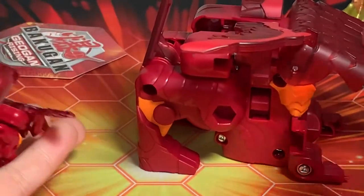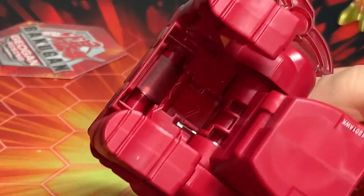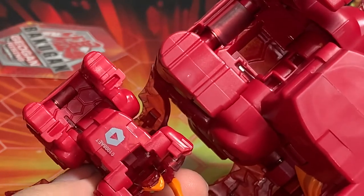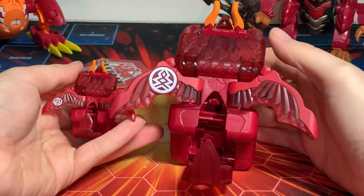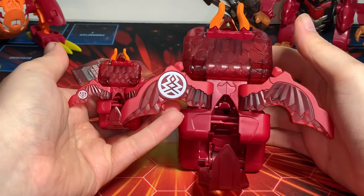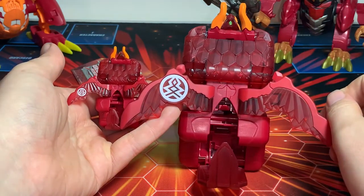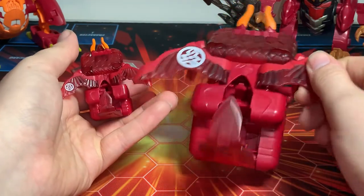Looking at the other side and the bottom: there's another hollowed-out area on the Deka that's pretty much hollow, whereas on the regular it's filled in and flat. Looking at him sitting upright, you can clearly see the faction symbol position change — it moved from near the tip of the wing to the middle. This actually looks a little better in my opinion. That's pretty much it comparison-wise for Deka Arcleon.